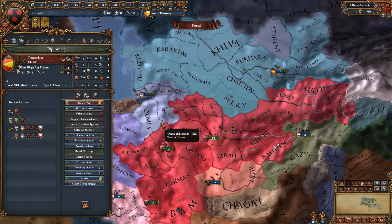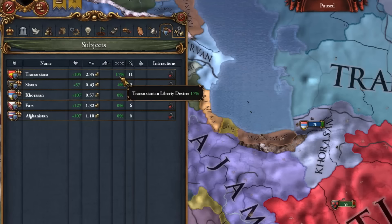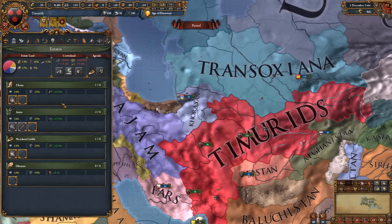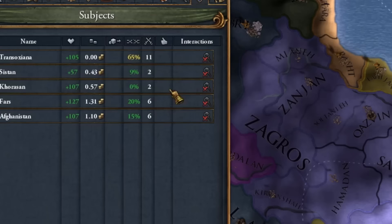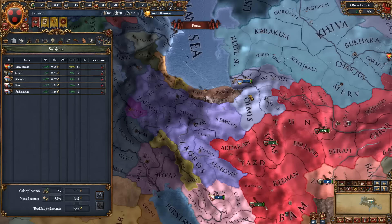After the first month passes, you'll be able to get the royal marriage with Transoxiana — you cannot do this before the first month. This lowers their liberty desire to 17%. Next, we're giving the plus-one mana privilege for all three of these states. We're not giving any more privileges, including the burger loans, because we want to keep influence as low as possible to grab as much Crownland as possible once we annex Ajam. This does mean we get extra liberty desire from Subject Development — plus 100%, which translates to 65% with Transoxiana — but that will lower once the war starts.